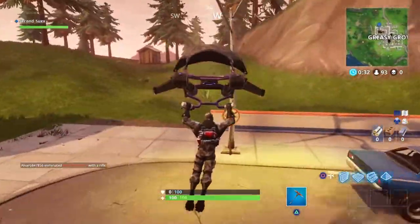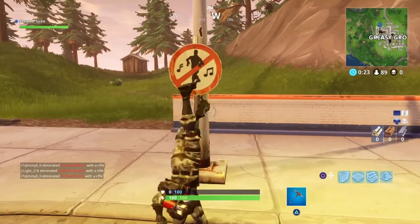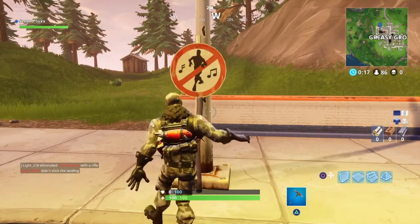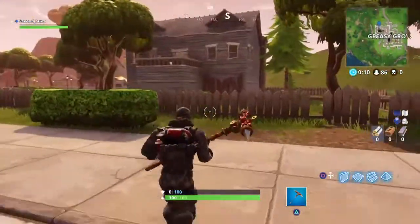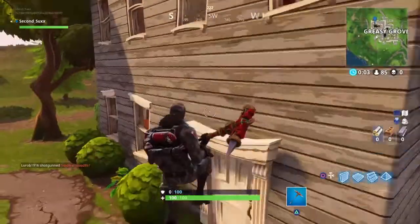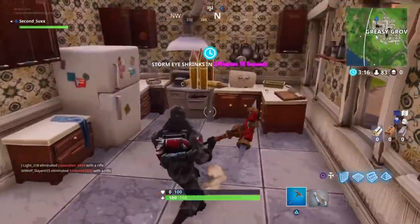That's going to be right here — go up to it and do whatever dance move you want. Remember, you can't just leave the match; you're going to want to either eliminate yourself or have someone else kill you. I'm going to have this guy kill me and then move on to the next one.